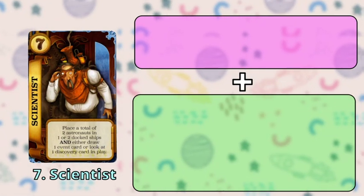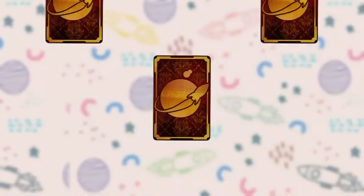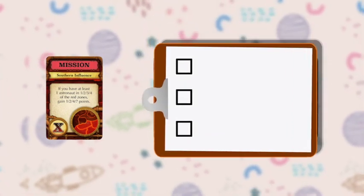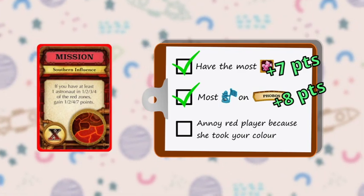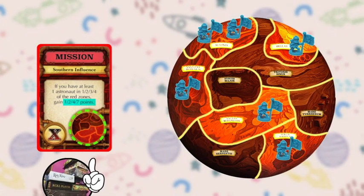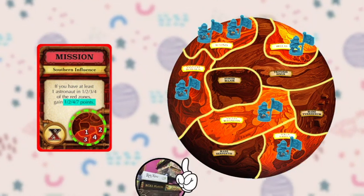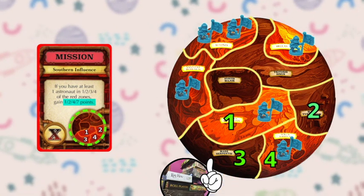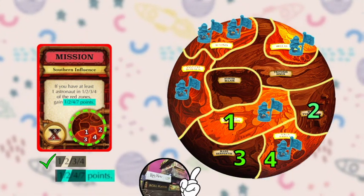Scientist or number seven lets you place two astronauts in one or two docked ships and allows you to draw one event card. An event card that you draw can either be a mission, discovery, or action card. Mission cards are your personal goals that give you points when you achieve them at the end of the game. For example, this mission card will give you points depending on where your astronauts are on the board. The card will show you which areas on Mars will score if it contains at least one of your own astronauts. In this case, only these four areas are relevant to this mission. So if your astronauts are scattered a certain way at the end of the game, using the score chart you will get two points from this mission as you only fulfill the conditions for two areas.